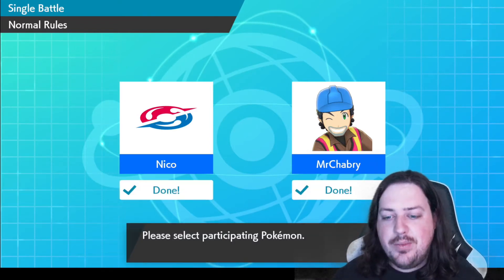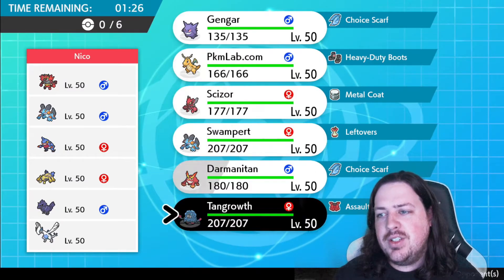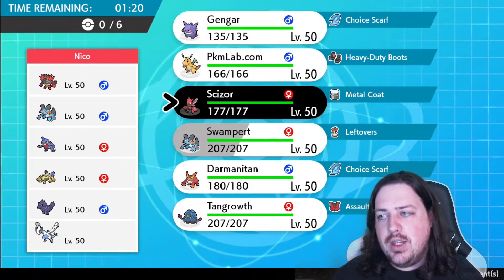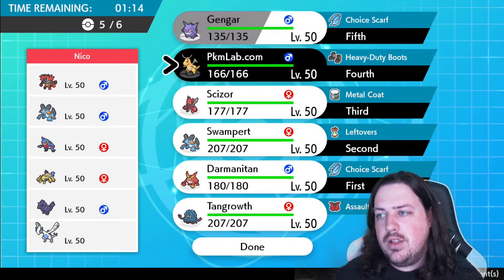Hello, this is Mr. Chabry. Here we are with some more Pokemon battles. We've got a wonderful team. We're facing someone that has a really good team, except for Lugia, who is of course a Legendary. But I do think Darmanitan would be a nice lead. Yeah, I think that would be a nice lead.